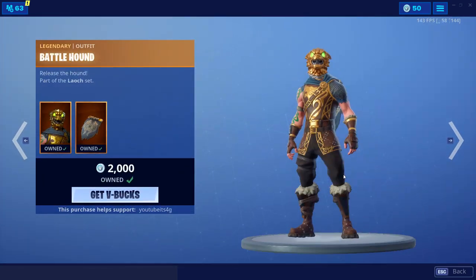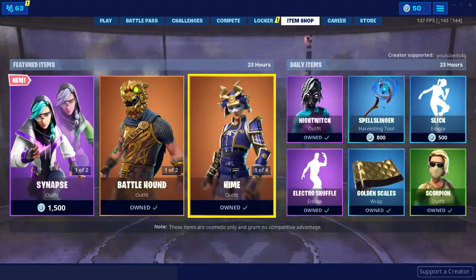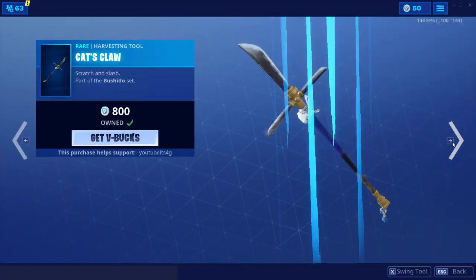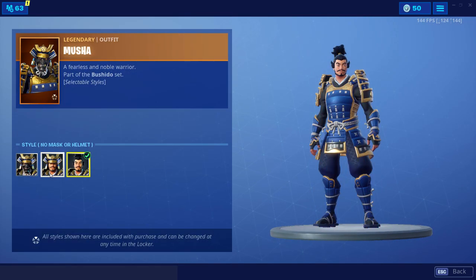Battlehound is also in the shop again. I remember this used to be a rare skin for a while during like Season 5 and stuff — not too much anymore though. Silver Fang is also in the shop. These skins are pretty good. Just look at them — and not to mention that there's all these different styles for both of these skins.